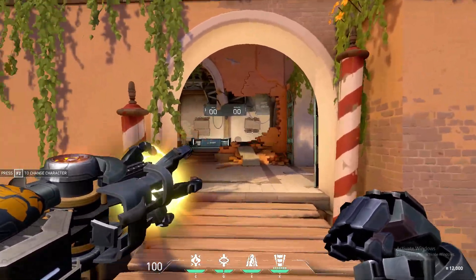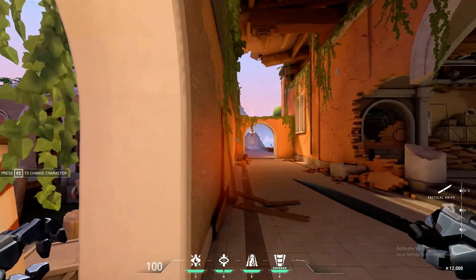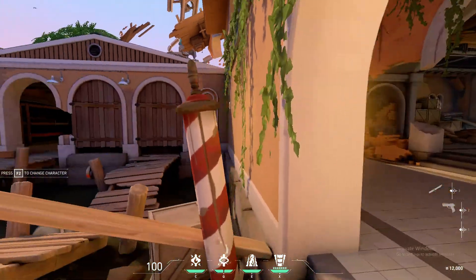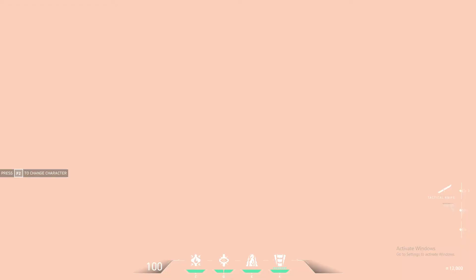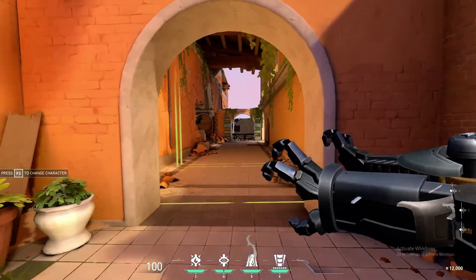And then his flash ability, Flashpoint — you have to shoot it through a wall. Let's shoot it right here. See it — it lasts quite a long time, so it's a pretty strong ability.